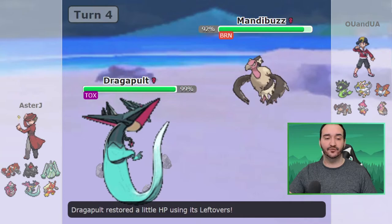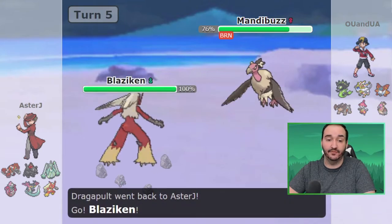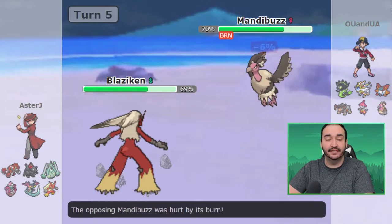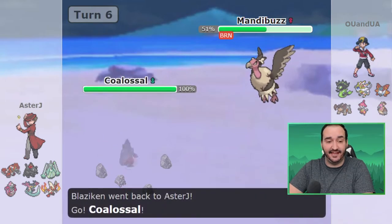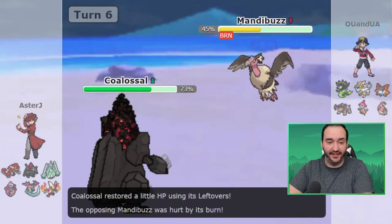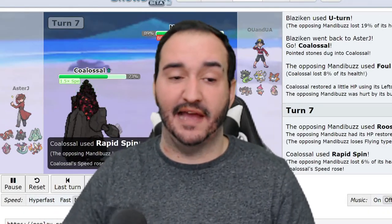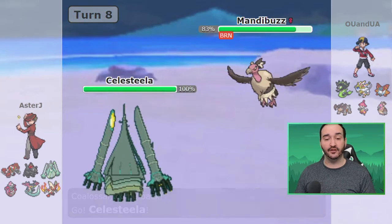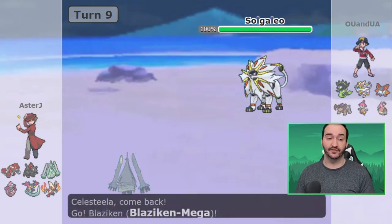I go into Blaziken on Mandibuzz's Foul Play, which still does 19% to me. I get off my Mega Evolution and go for a U-Turn, then go into Colossal to get rid of the Rocks. Foul Play does 8%, which is nothing, and I get off the Rapid Spin as JJ decides to Roost. The Mandibuzz is back to pretty good health, but we're at plus one speed now with no Rocks on the field. Here I'm going to go into Celesteela predicting another Toxic — I know he's going to want to status my Colossal because it's a big problem for his Volcarona.